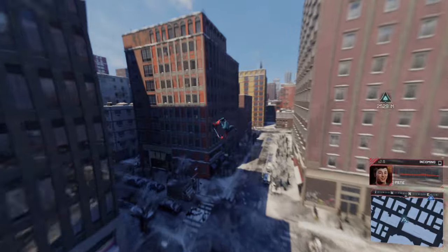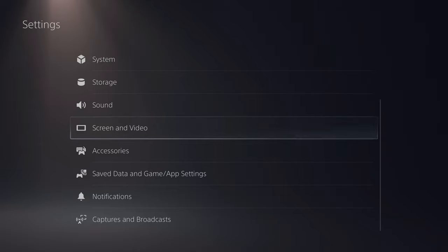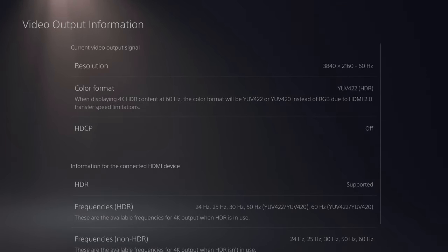If you want to check that out, go back into Settings, go all the way to Screen and Video, then go to Video Output Information. You'll see exactly what your TV supports right on that display.